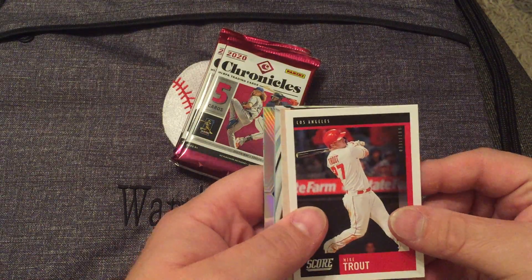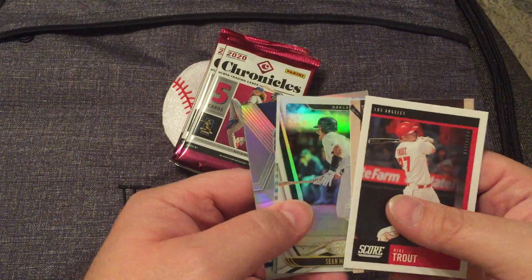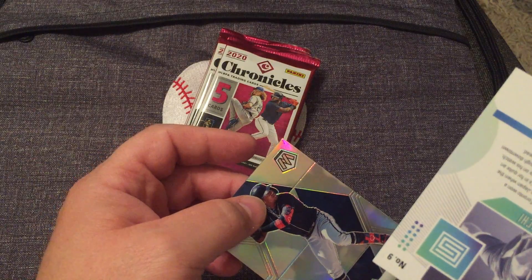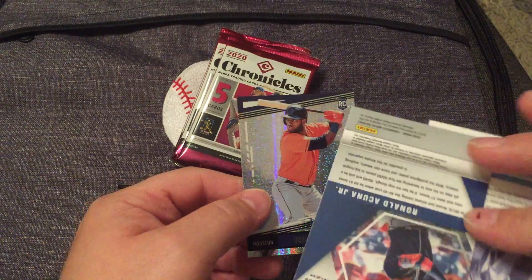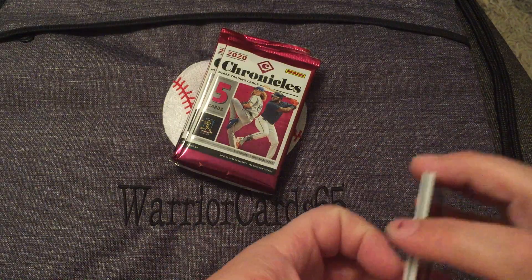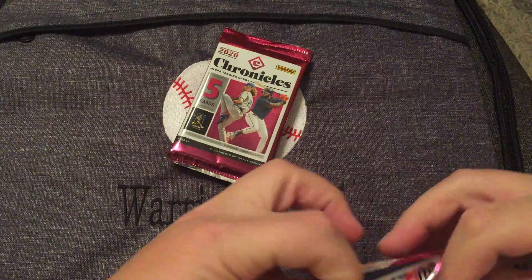We got a Score Mike Trout, a Tetsugo Timeless Treasures rookie, a Certified Sean Murphy, a Yamaguchi Status card, and a really cool silver Mosaic of Ronald Acuna Jr. That silver Mosaic might have been a pretty nice card — I'll have to check. And then the Unparalleled Jordan to close out that pack.